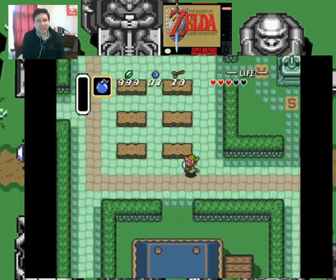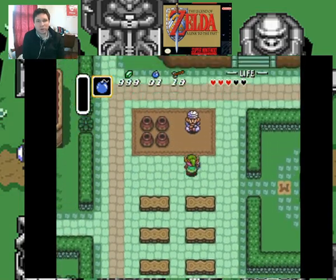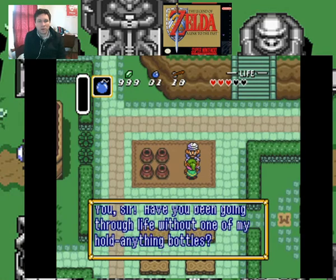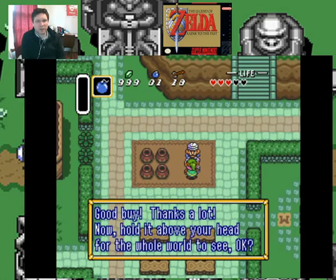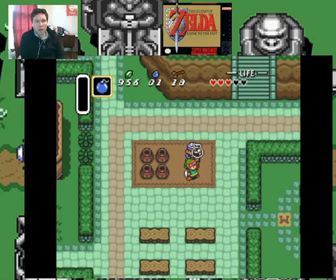We might be tempted to say, oh, that just means it's opinion or whatever. What do you got for me, man? My hold-anything bottles — low price of 100 rupees. Yeah, I'll take one. I gotta get rid of some of this cash.